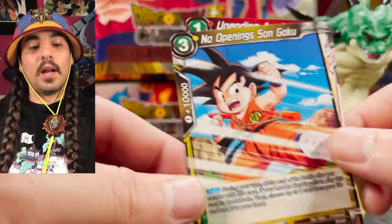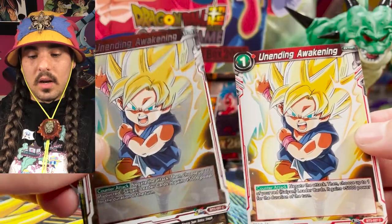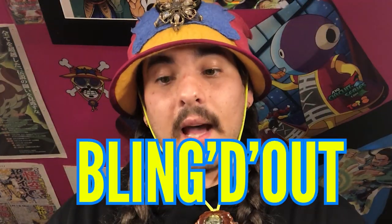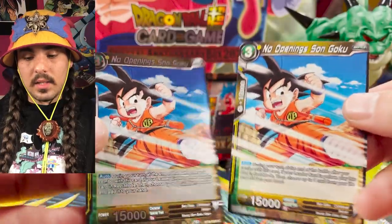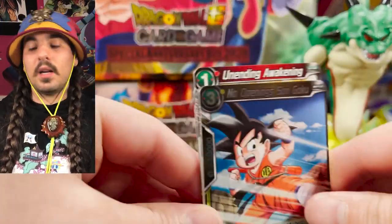There are different levels of rarity for these cards. Though they are common and uncommon, there are parallel foils, which look like this, where the card is printed on foil. It is the exact same card — it's just shiny, or as we like to say, blinged out. We also have parallel foils of uncommons, and you can see the difference between a parallel foil uncommon and a regular non-foil common. Those are your commons and uncommons.